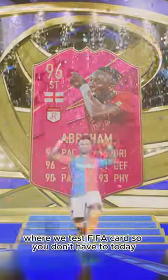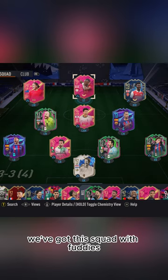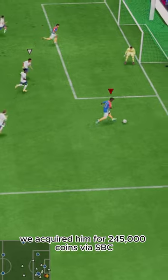Welcome to Baller or Bust, where we test FIFA cards so you don't have to. Today we've got this squad with Fuddy's Tammy Abraham. Remember his road to the final card? This is basically a modern version of it. We acquired him for 245,000 coins via SBC.